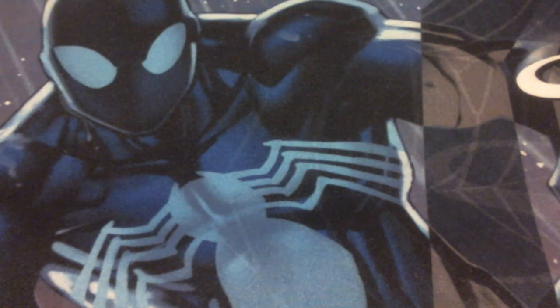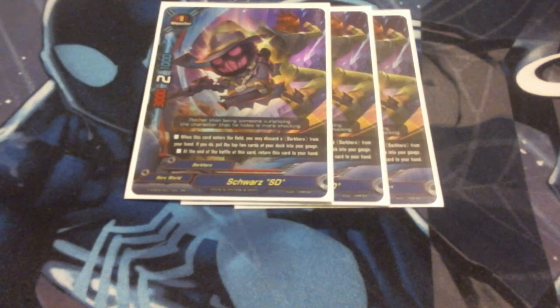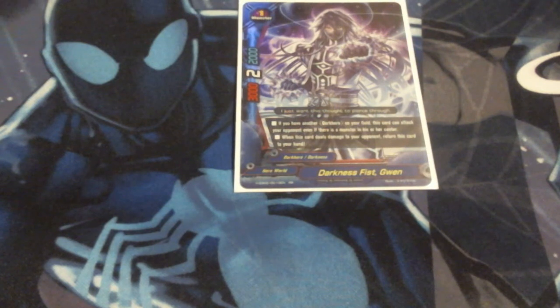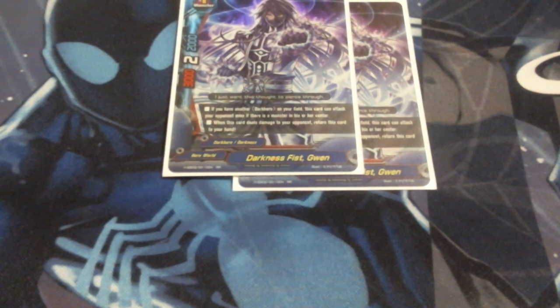For the dark heroes, we are running three copies of Schwartz SD. He just gets to come into play — I can pitch a dark hero and gauge two, and at the end of my battle phase he boomerangs back to my hand. So he's a repeatable threat on my turn and can't be touched — he's in my hand on the opponent's turn. Really good: 3000, crit two, 1000, size one. Next up, we're running two Darkness Fisk Gwens — 3K, crit two, 2000 defense, size one monster. If you have another dark hero on the field, he can shadow dive, and when he deals damage to the opponent he boomerangs back to the hand. More offense on my turn and something they can't get at with ease on their turn.